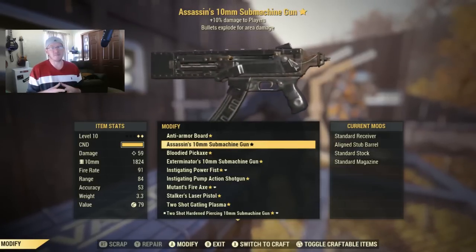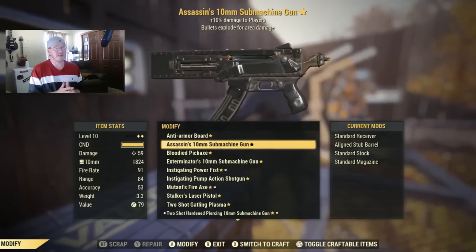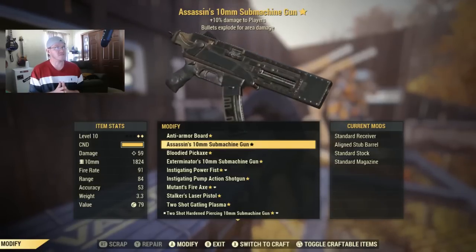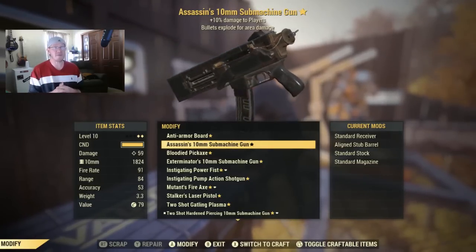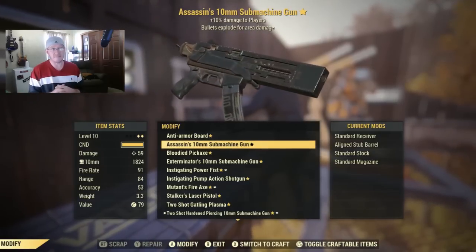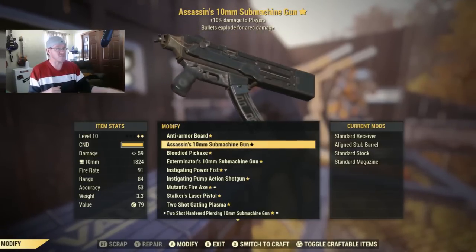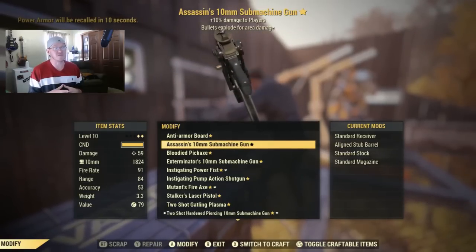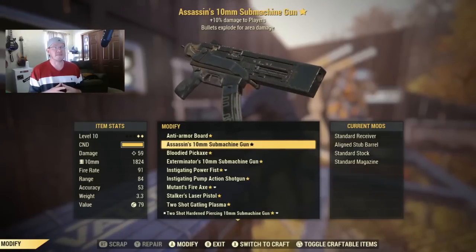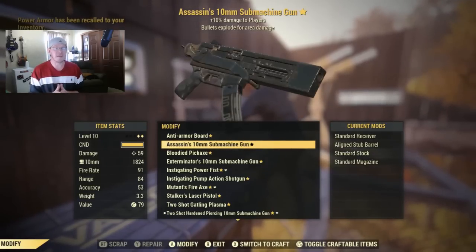Now with that being said, I picked this weapon up while I was shooting for another video that I'll probably release either tomorrow or Saturday. But nonetheless, if you guys are new players and you learned something new, and this weapon intrigues you — assuming that you're on PC, because by now many of you guys know that I'm actually on PC, despite the fact that I play with an Xbox controller — if you're a new player and you're on PC and you want yourself an Assassin's 10mm submachine gun, all you need to do is be the first person to write in the comments 'Assassin's 10mm submachine gun.' I'll meet up with you guys in game and give this weapon to you.